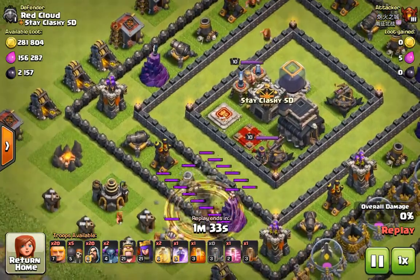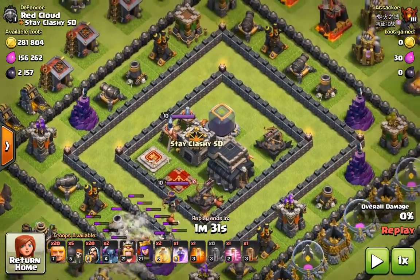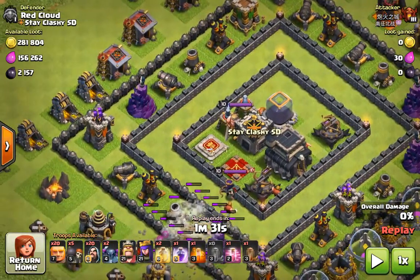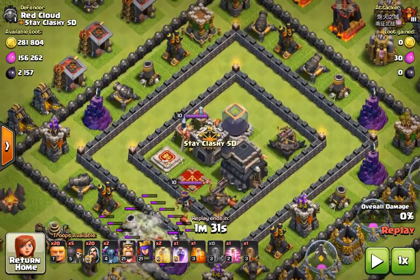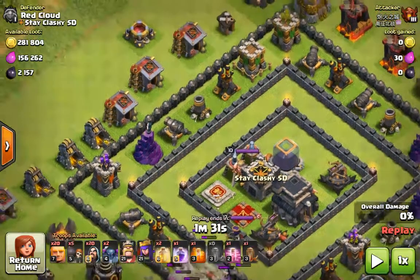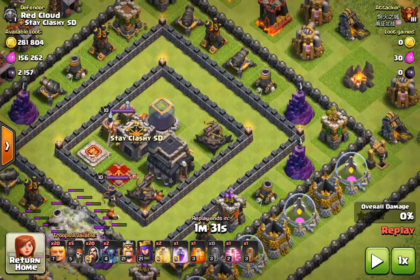It's a moat design, which is kind of common out there, but this is something he's done himself. This base has the moat, of course, and you've got a couple of tiles in between the walls. And you can't see it now, but to the north side, there's all four Teslas wrapped around the dark storage.